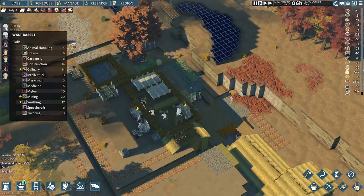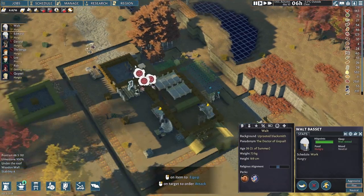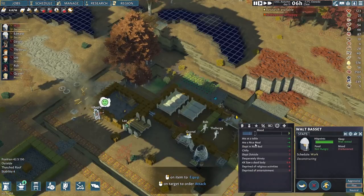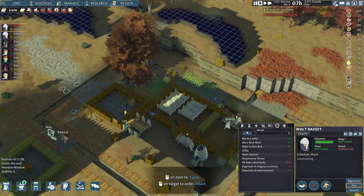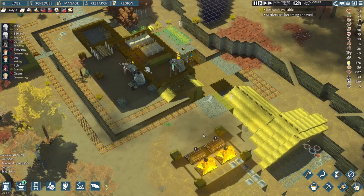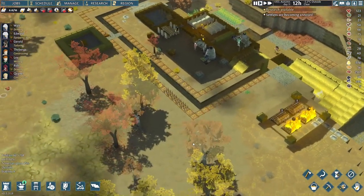While victories cheer our settlers up, the bodies lying around haunt them and negatively impact their mood. Watch has even become illusioned because I always assign him to bring the bodies to the pyre. Therefore, I decide to build 4 pyres so that the bodies can be consumed more quickly.